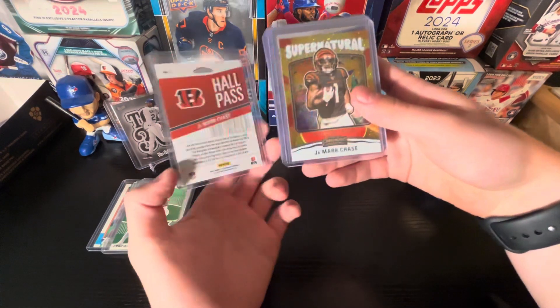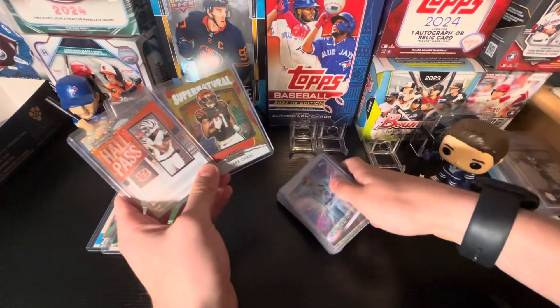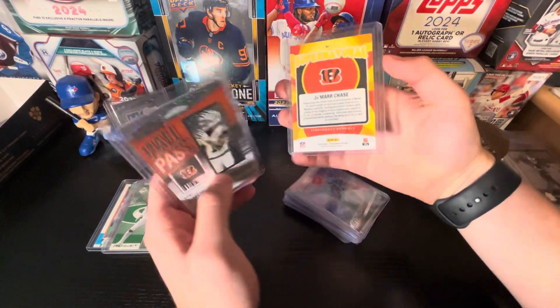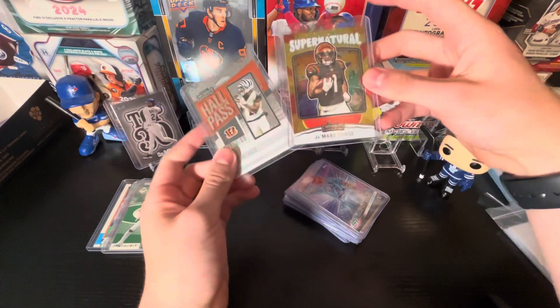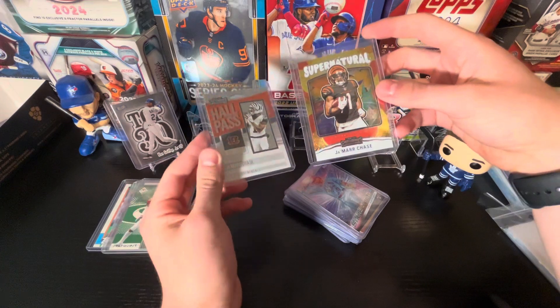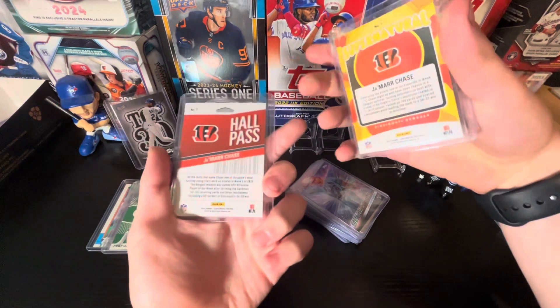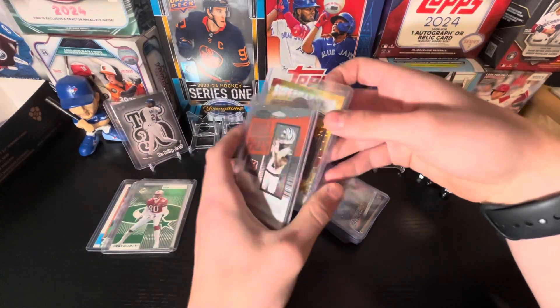Got a Jamar Chase Hall Pass — nice speckle refractor there. Another Jamar Chase speckle, this one's Supernatural. I do know these are parallels, not sure how rare they are, but Supernatural and Hall Pass, both from 2023 Contenders.